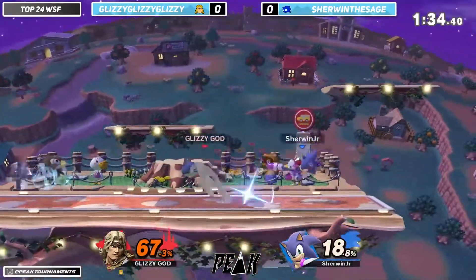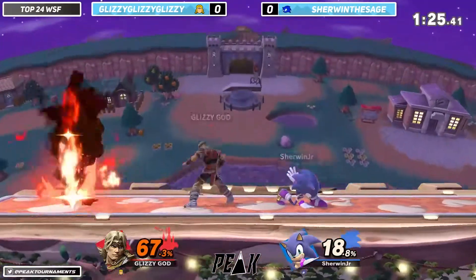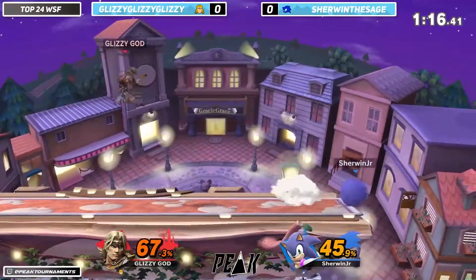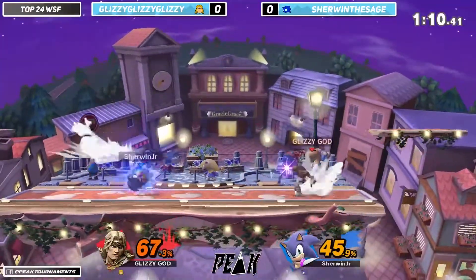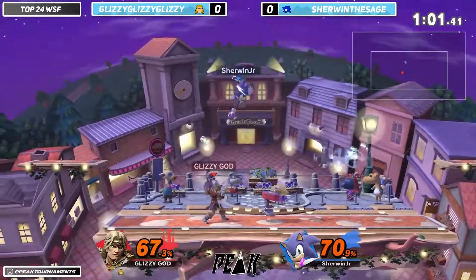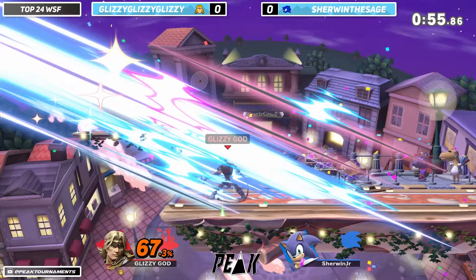Gluzy sitting at 157%. Gluzy trying to fight back, even up the percent, nearly getting it done — pretty close. The percents are basically even. We're playing an even game with one minute left to play, but that's gonna be it — Gluzy's gonna take Game 1 over Sherwin.